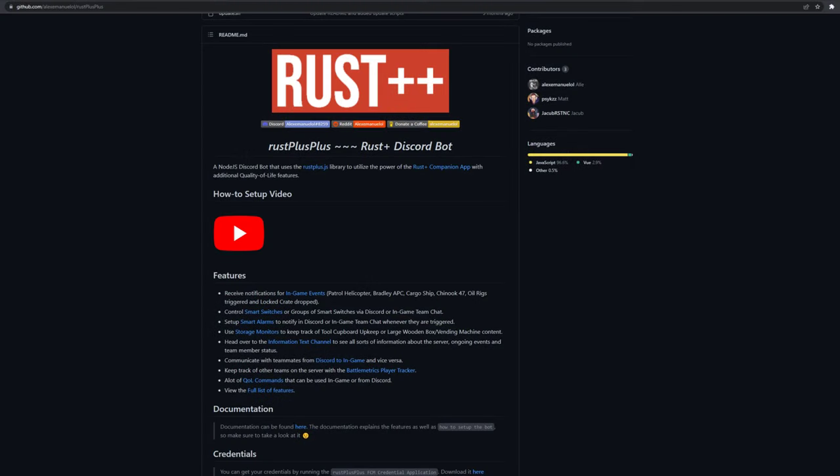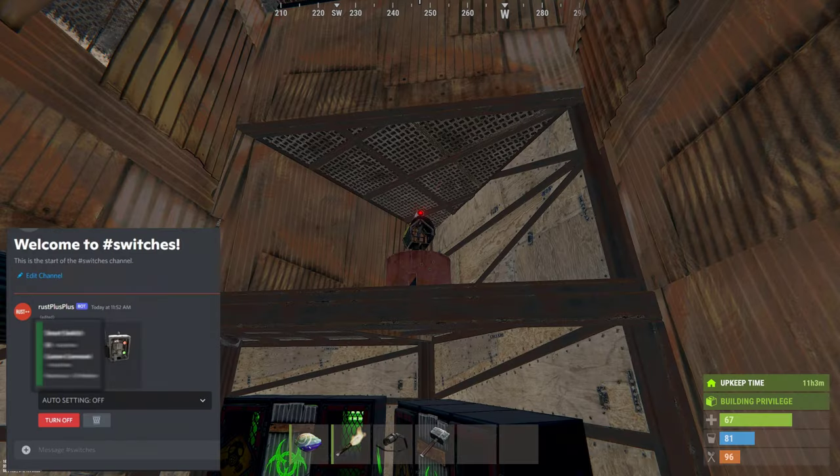If you're feeling really spicy, you can use the Rust++ app developed by this user to bring all smart activity into your Discord server, allowing you or your teammates to see Discord messages from smart alarms, trigger smart switches, and a bunch of other functionality. This fully enables you to make some basic attempts to defend your base through Discord while you or your teammates log on.